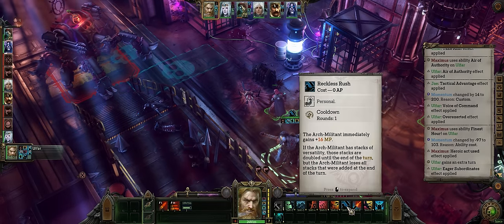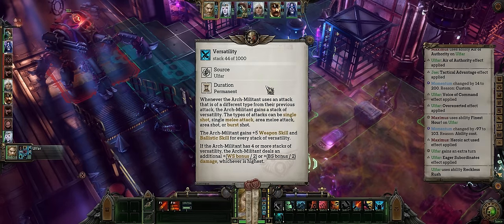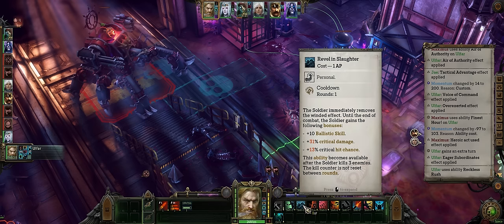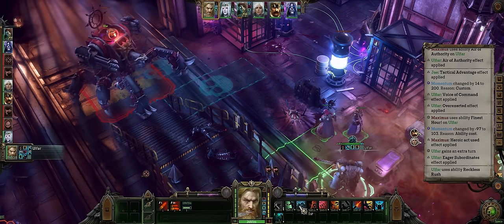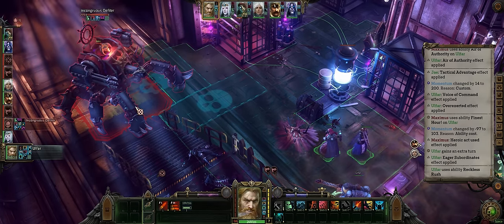Thankfully you can once again activate Reckless Rush to grant you even more stacks of versatility — we have 44 — and the enemies have yet to act. Revelling Slaughter for more critical damage, although you can always activate Run and Gun first because it will be refreshed if you prefer.